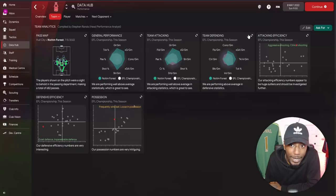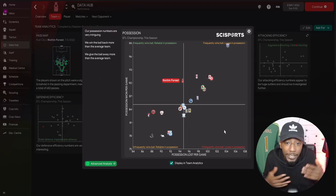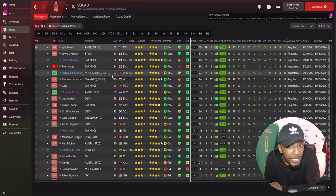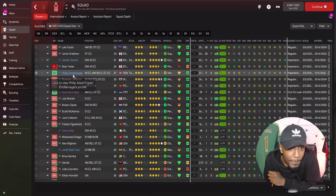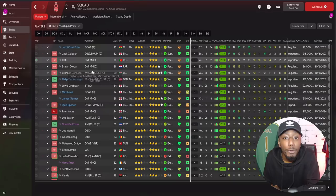Looking at the pass map from the most recent game against Hull City away, you can see nice diamonds forming — the left centre back, left back, left central midfielder, and the holding midfielder — and similarly on the right. Then we have attacking triangles between the striker, central midfielder, and mezzala on each side. Our general performance: 2.46 goals per game with an expected goals of 2.10, and 0.78 goals conceded per game with an xG against of 1.0, so something defensively can be tweaked.